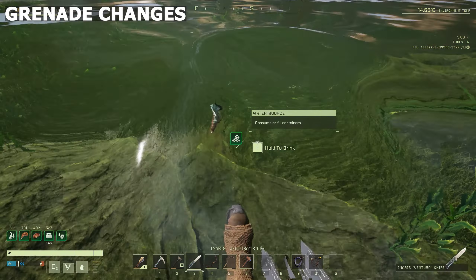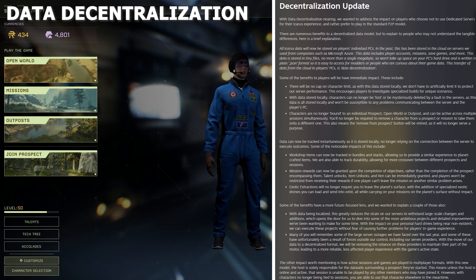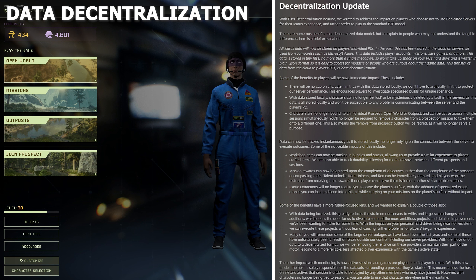Data decentralization is now in. The TLDR is that it moves the information from the cloud hosting provider Icarus was using, to storing all the information on your own computer instead. The host recommends pausing to read through the full patch notes on this one, or he'll leave a link in the pinned comment. He says it's a good thing in every way possible.